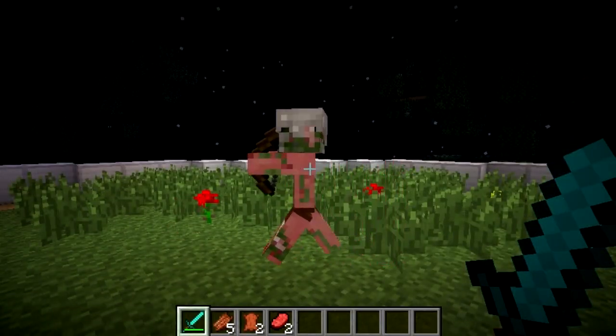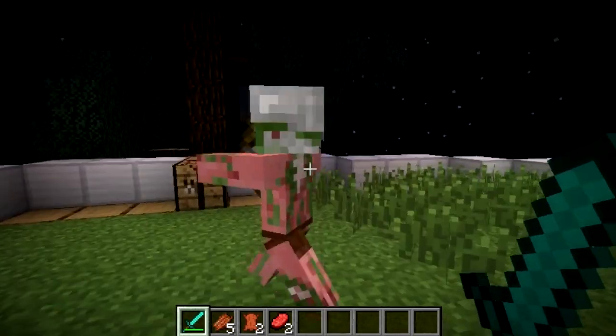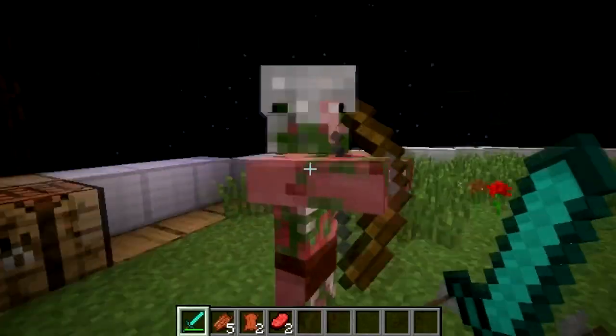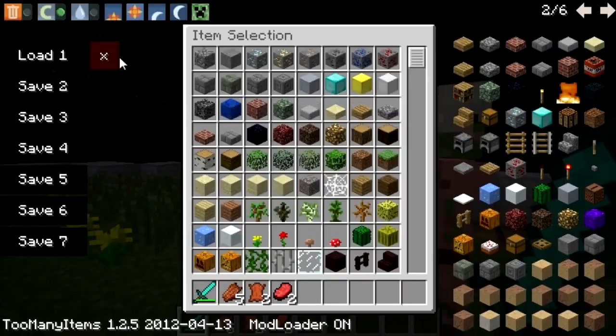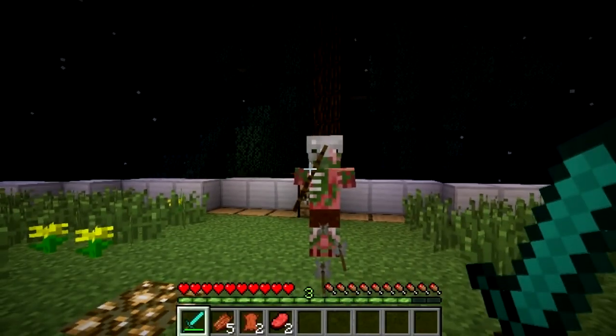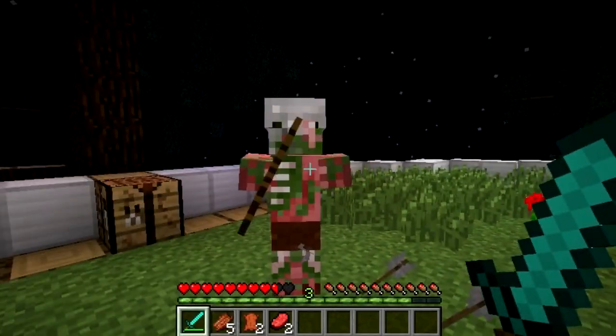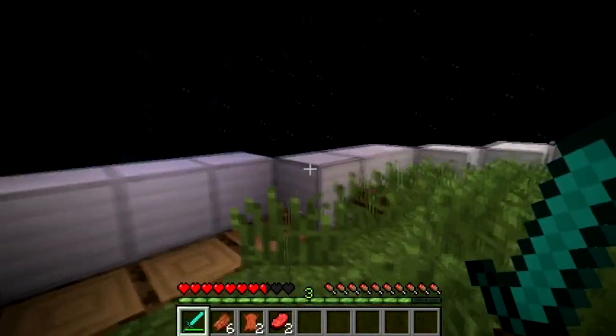This is a zombie with a bow and arrow. He's sort of like a pigman — basically a pigman with an arrow. I'm in creative mode so I'm going to switch over and let him shoot me for real to see what damage he can do. I think he can do better damage than that.